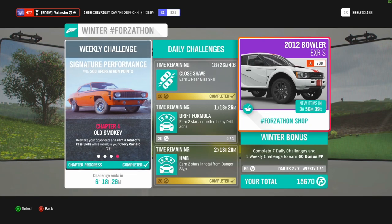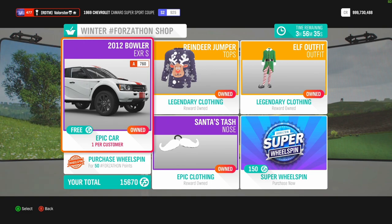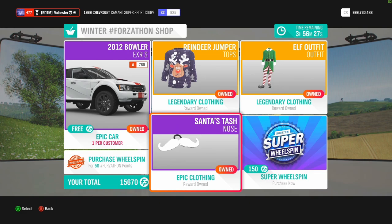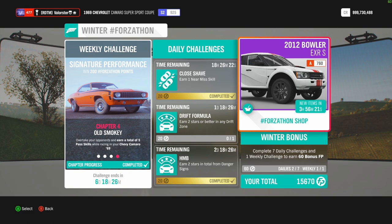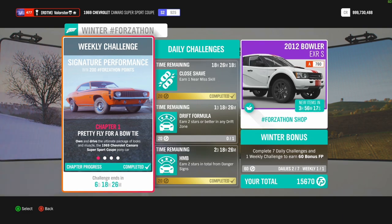Let's have a look at the Forzathon and the Forzathon shop. As you can see, there's a Bowler in the Forzathon shop — you can only have one. Then we have some Christmas clothes, elf clothes, and a Santa Tash, and wheel spins. Nothing exciting really.